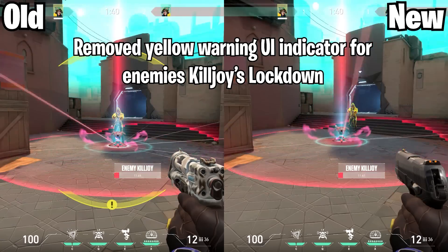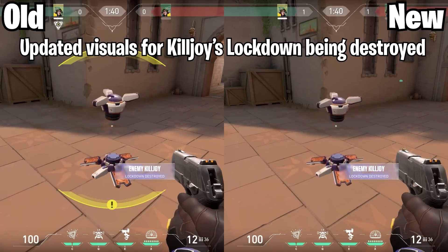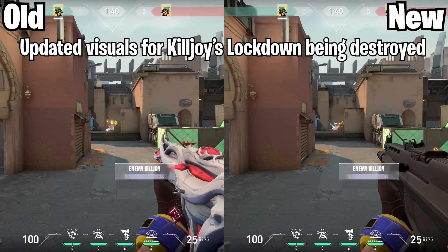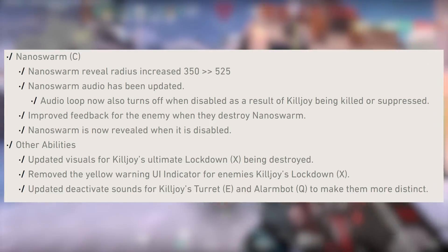The yellow warning UI indicator from enemy Killjoy lockdown has been removed, and now there are updated visuals for Killjoy's ultimate being destroyed. On top of that, there are a few more minor changes to Killjoy that you can see on screen there.